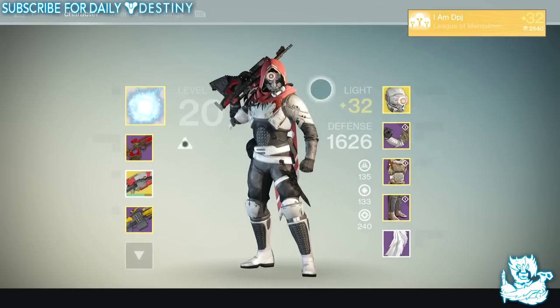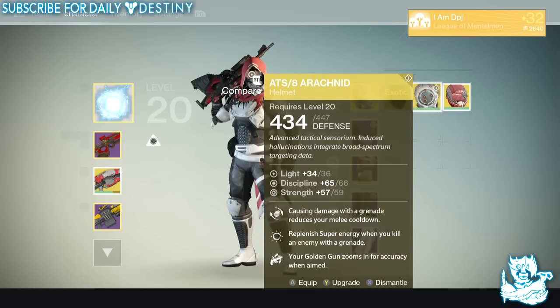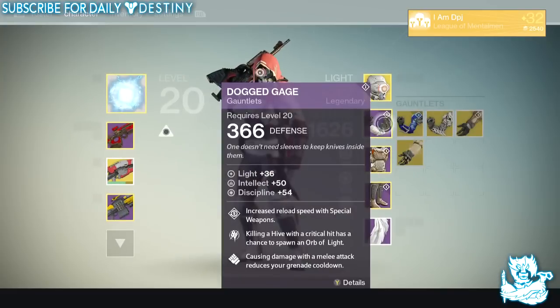Starting with helmets — I have the Obsidian Mind, which is a Warlock helmet I'm never going to use because I'm probably never going to create a Warlock. We have the ATS/8 Arachnid and we also have the Archophage. These are both duplicates; I already have these twice.